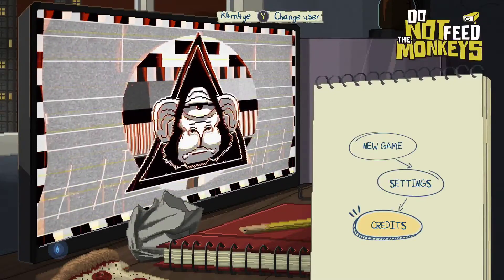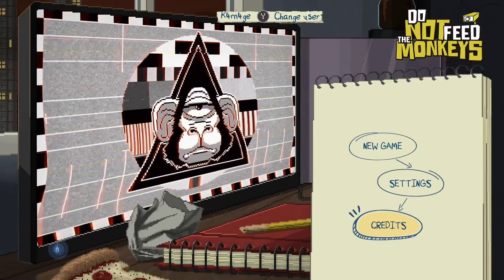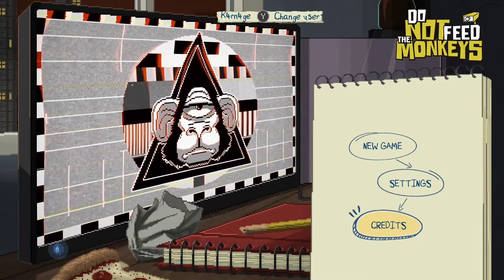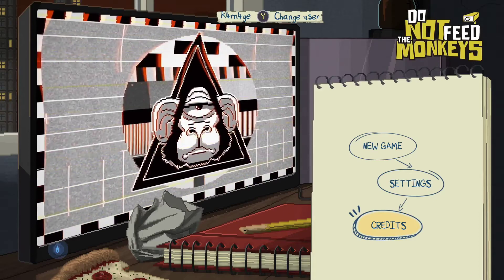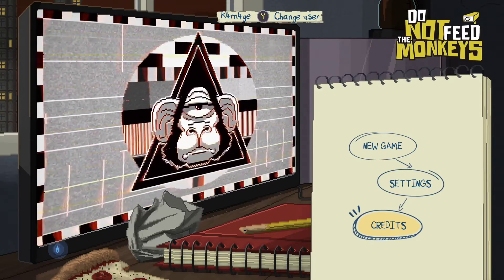What's up guys, Carnage here and let's check out Do Not Feed the Monkeys on Xbox. This game is published by Chili Dog Interactive and Alawar Premium. It's also developed by Fixyorama Studios and Badland Games. It released on December 9th, 2020 for a price of $12.49. Right now I'm playing this on the Xbox Series X, but you could also play on Xbox One or Xbox Series S.